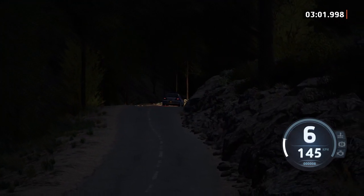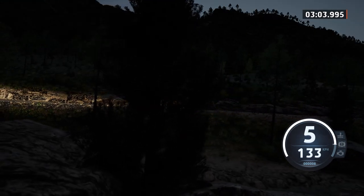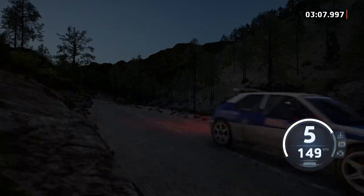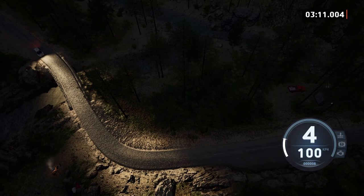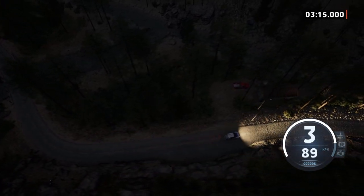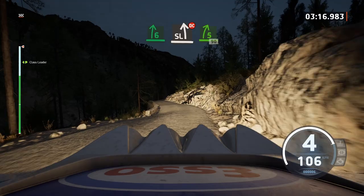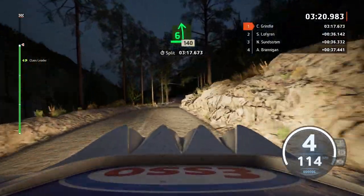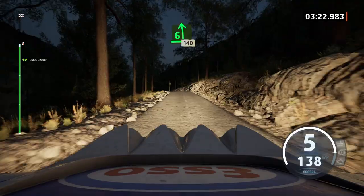6 left, slowing, 60, caution, 6 left, zoom dip into 6 right, over crest and bridge, and 2 left sharp, cut, 50, 6 right tightens into slight left, don't cut, and 5 left. You can just see the amount of speed that you're actually carrying through these corners — it is quite impressive.